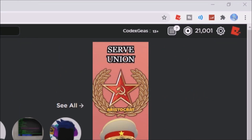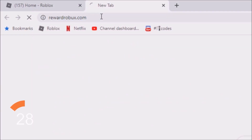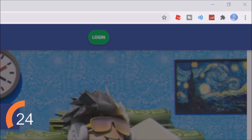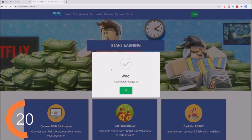Yo guys, do you want free Robux? Go to the alt tab and type rewardrobux.com. You will be redirected to this site. Click the login button, enter your username — codex system — click continue. Successfully logged in.